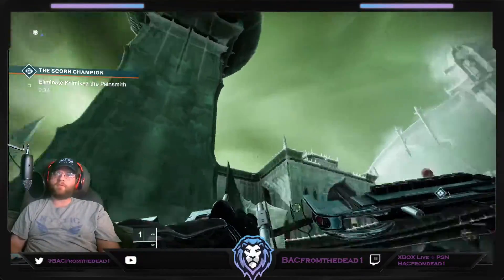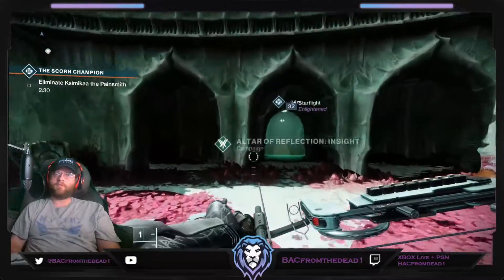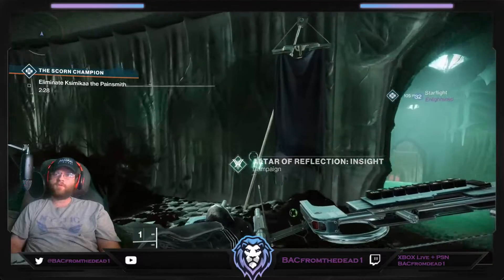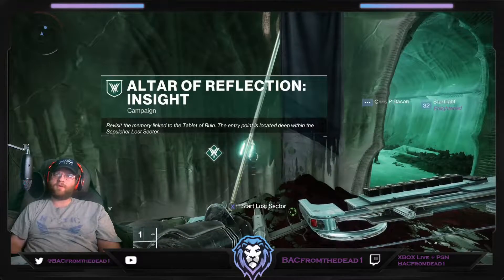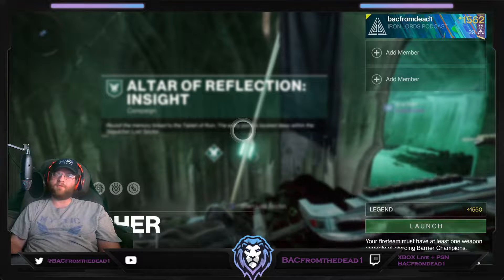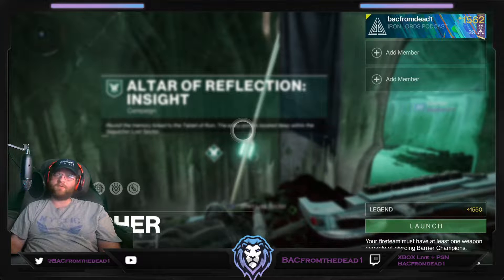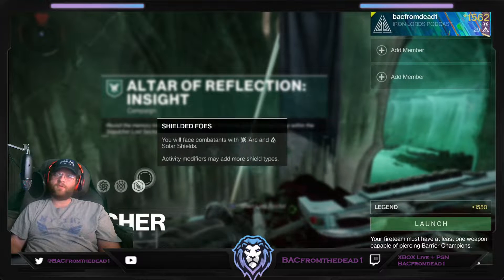Once you get over here, you can see the tall pillar right here. If you look under this walkway, you'll find — if you see on the flag — the Altar of Reflection starts the Lost Sector. In the bottom left you'll still see Legend Lost Sector. It's not showing the modifiers and everything that would typically be on that screen, but you can still see them in here.